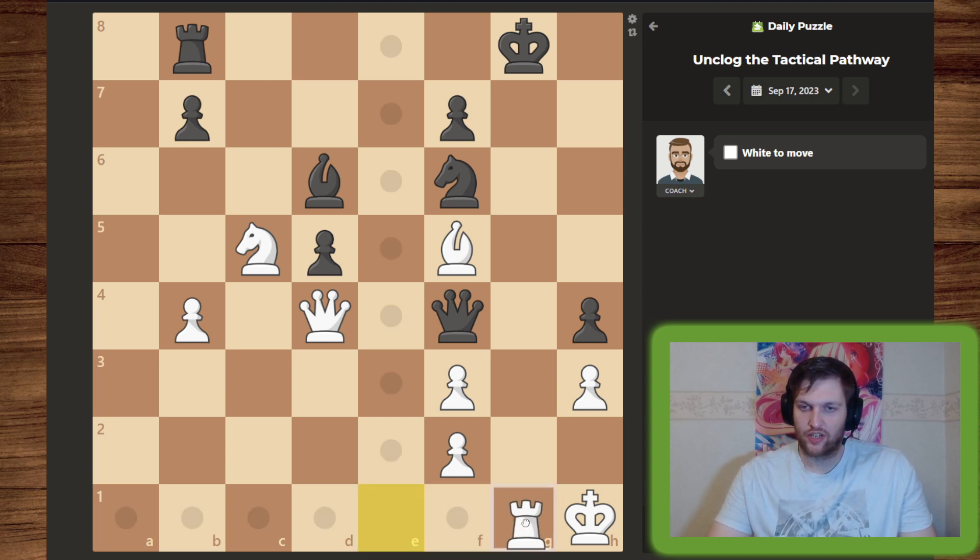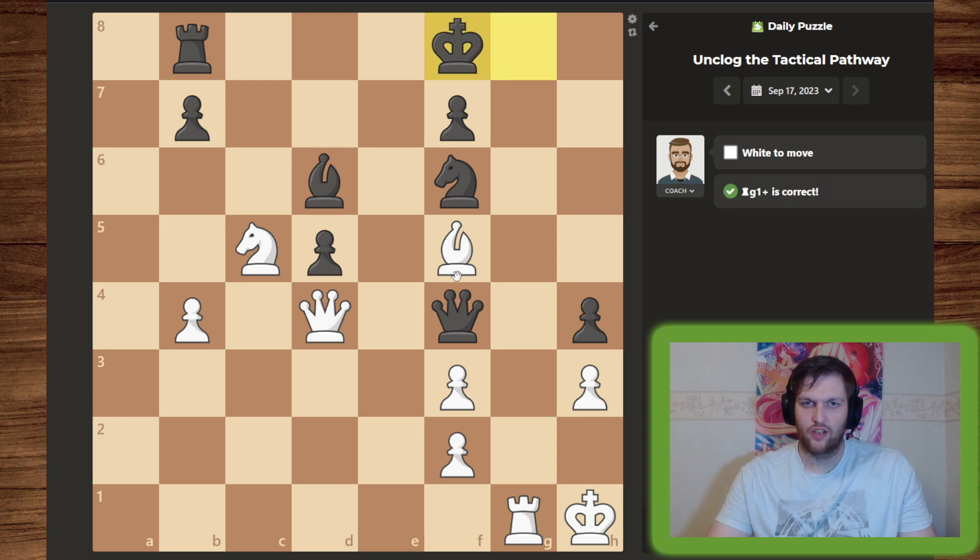...would be to use our rook. After that we could move in the rook but then the king would take, so that's not it. Another move we have is to move in the knight giving a check, and also a forcing move for black to take.